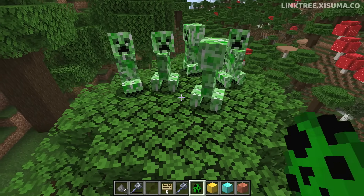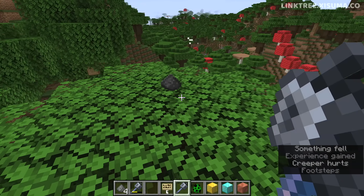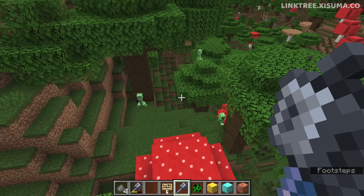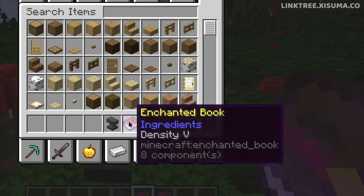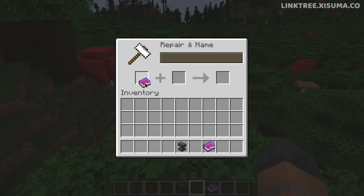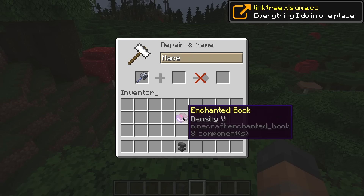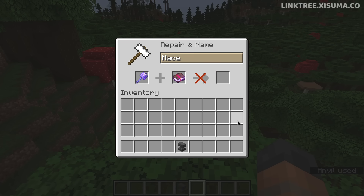There are a couple of other changes to mention. The smash attack, which knocks back entities around the one you strike, wasn't affecting players previously — now it will affect fellow players on a server. The density enchantment and the breach enchantment have been made incompatible with one another, so much like Bane of Arthropods and Smite, you can't have both on the mace together anymore.